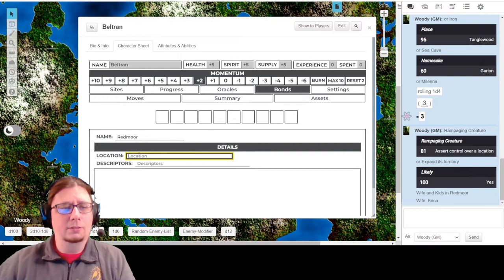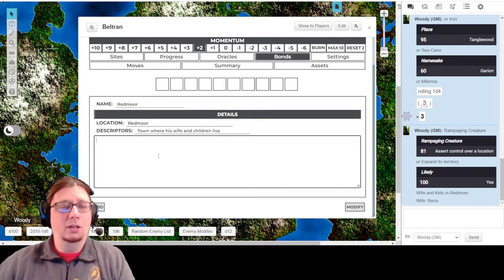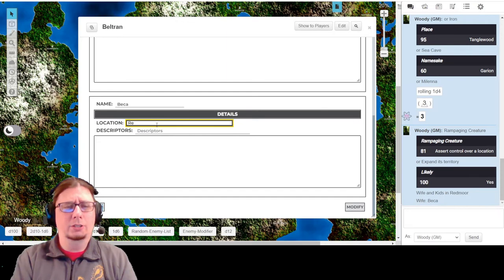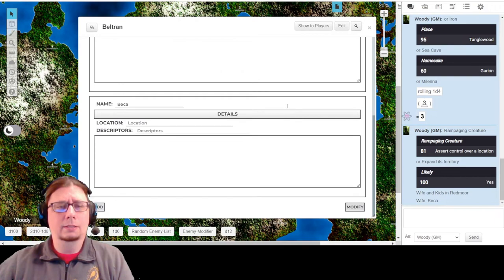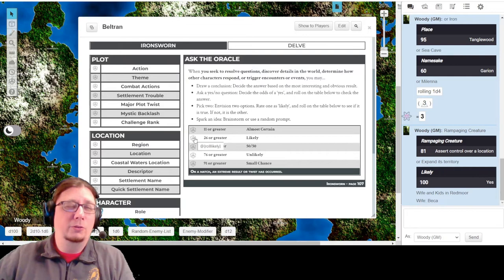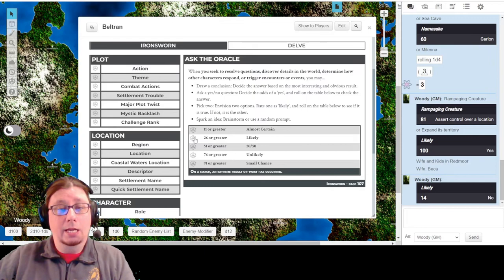You can add some details such as location: Redmoor. I already know that he has a bond - which is actually a good question: is Becca still in Redmoor? Let's come back to the oracles. Ask the Oracle: is Becca still in Redmoor at this time? I think that is very likely, but depending on the danger maybe he sent them out of town - so I'm going to say it's only Likely. The result: No, she is not. Has she been captured or brought into the Tanglewood? I'm going to say that's 50-50. Yes. So that is another further reason why he is going in alone to try and save his wife.